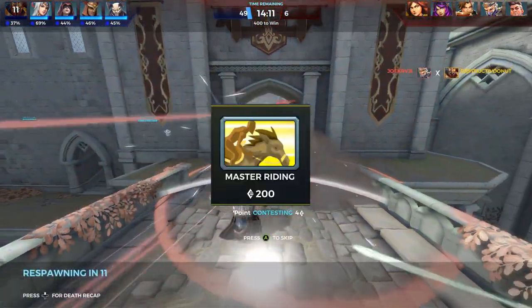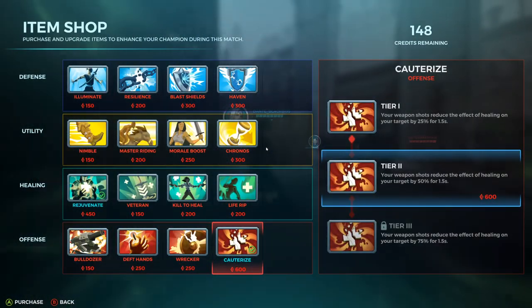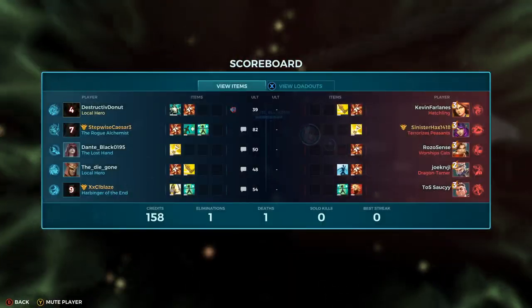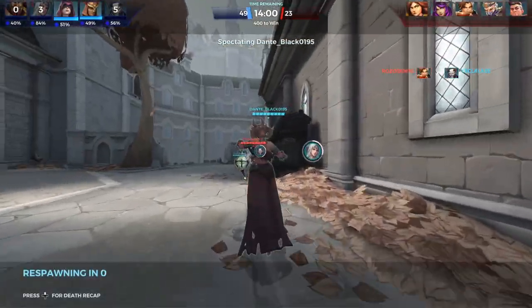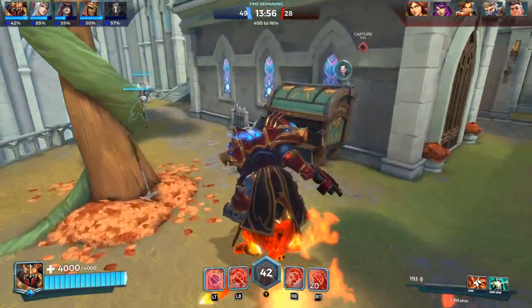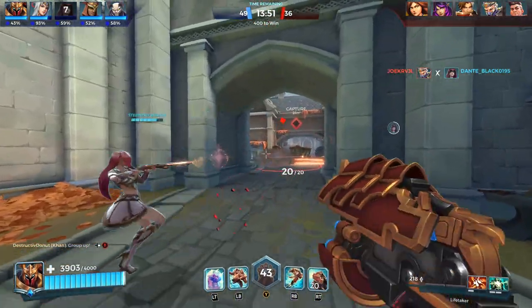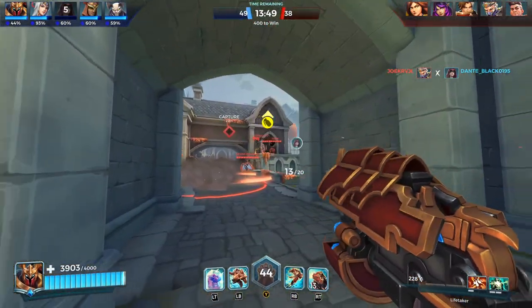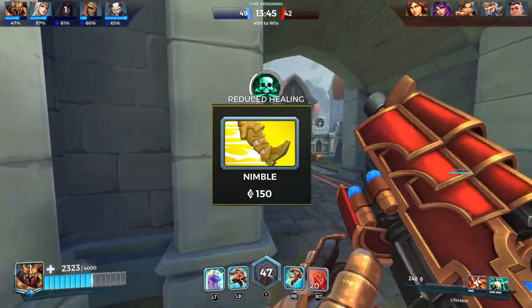Next is Master Riding — a decent perk that increases mount speed by 15%, 30%, and 45%. I don't really find it essential. Some frontlines might buy it early to reach the midpoint a bit faster than the enemy, but I don't think it's worth spending credits on when you could direct them toward other things.